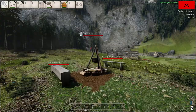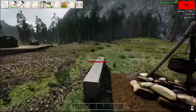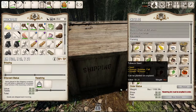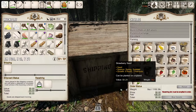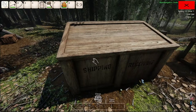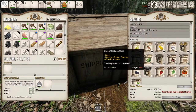Hello everyone, welcome back. Today I want to learn the hoe, and then I also want to buy some seeds. It looks like we're in spring, so we can buy stuff that you can plant in spring.